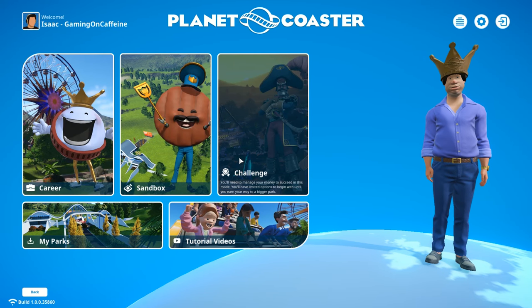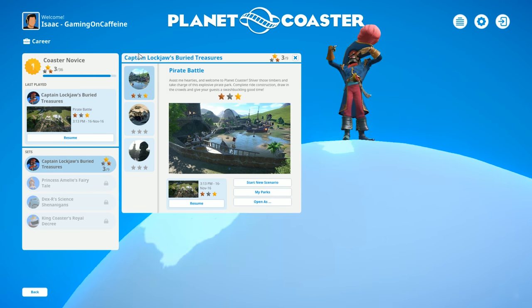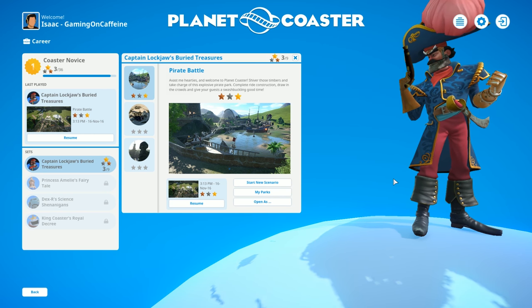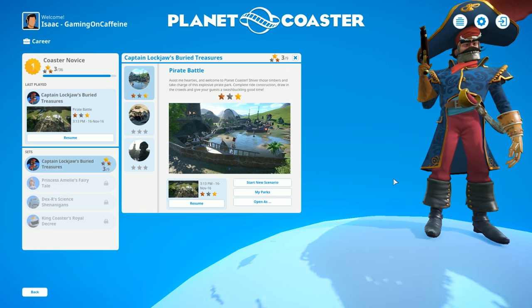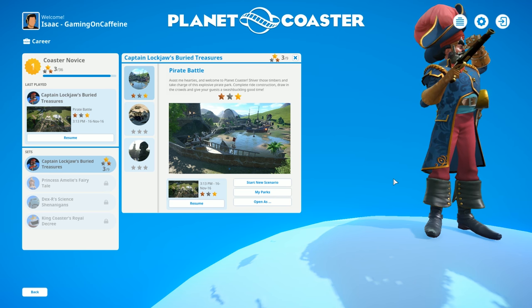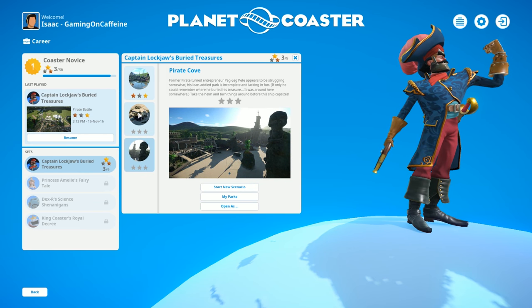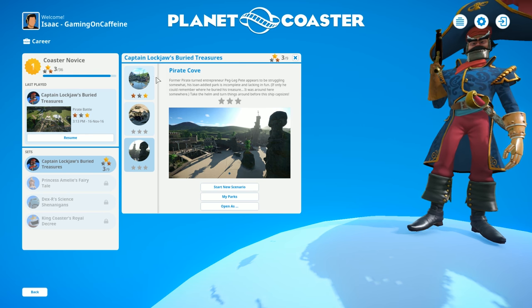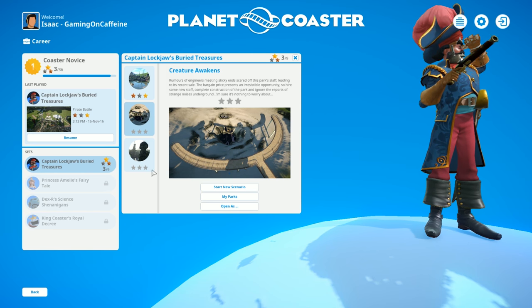Hey everybody and welcome back to some more Planet Coaster. Last episode we started out with the first mission in career mode - Pirate Battle inside Captain Lockjaw's Buried Treasure. Since the end of last episode the game has fully released. They also unlocked a bunch of extra stuff within the game that wasn't available in the beta version, including the Creature Awakens and Pirate Grove missions, which were locked before but are now available in the full release.